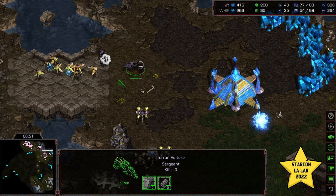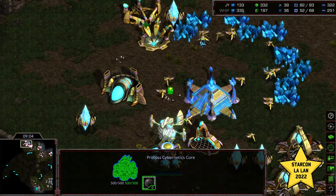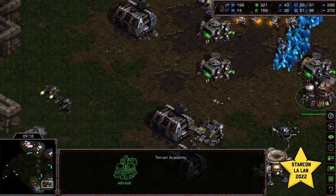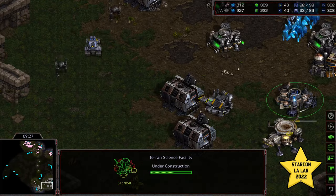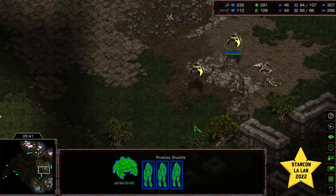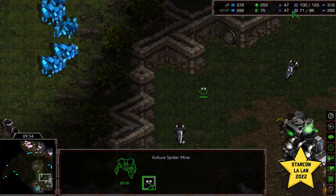Dragoon marching its way in. Vultures are able to feast a little bit on the probe count, but Jaeyun is comfortably ahead — both in supply, and could actually grab a fourth if he wanted. Up to a four gateway count, dropped a Citadel of Dune. Let's see if he makes a transition towards Stargate play. Plus one weapon coming online. Three factories in place for Whip, Starport and a Science Facility as well — usually an indicator that level two weapons are coming online. Still no second armory for Whip. More shuttles now — this is hyper current meta, going for more shuttle-heavy play. Reavers and Zealots looking for openings, mines being planted along the edge, making it difficult for Whip to find territory to actually build his stuff.